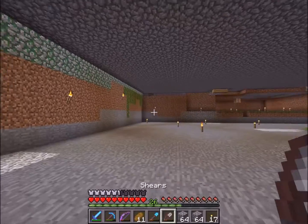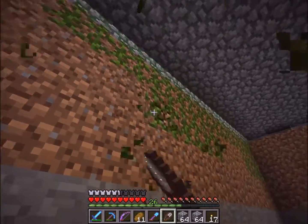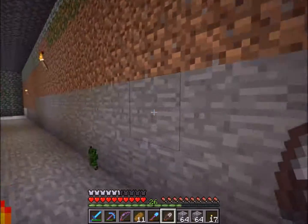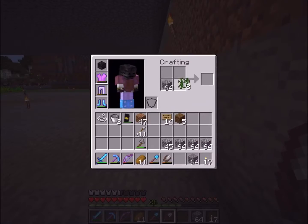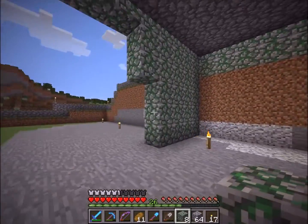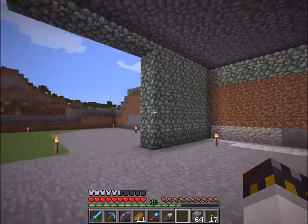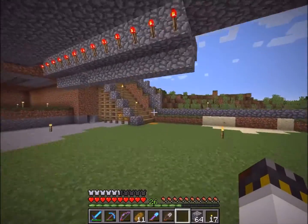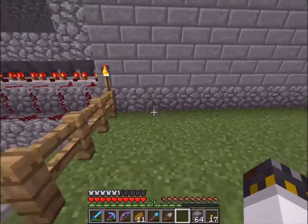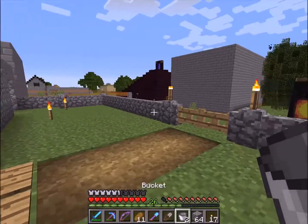The cows over at the village - somebody hasn't been rebreeding them - so I decided to get my own little stash of cows. What I've been doing is making some mossy cobblestone for our basement level - it's going to be all mossy cobblestone. I thought it would be kind of cool, a little retro style, with a stairway going up here.